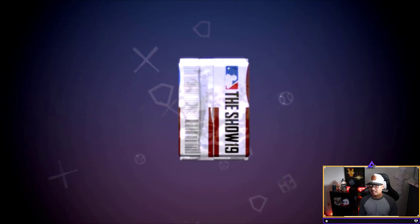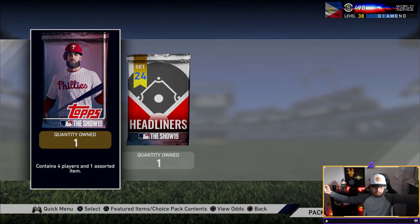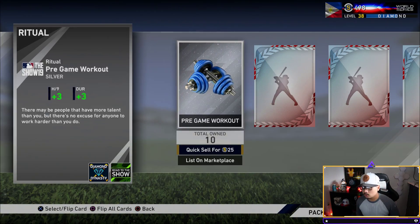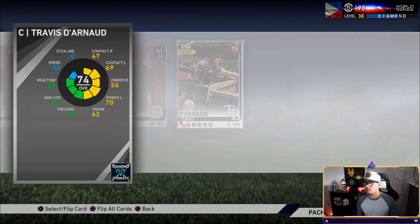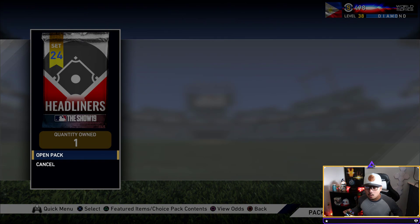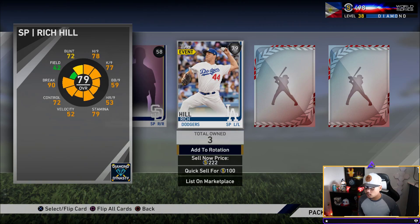I need that final headliners pack to be good. Here we go — final standards. If you're still here, comment 'diamond' in the comments for some good luck. Pre-game workout, common, common, bronze Travis Darnaud. Here we go — final headliners! I've got to rub my lucky dome; I feel like I've been taking him for granted these last couple months. Set 24 headliners — we get a Ronald Bolaños silver, Rich Hill bronze, John Lamb bronze...